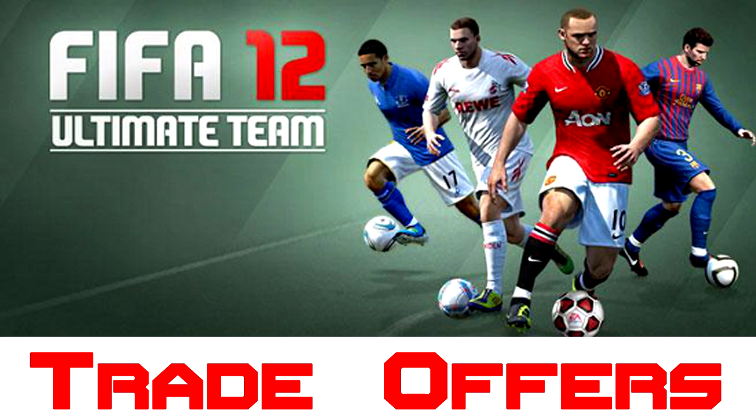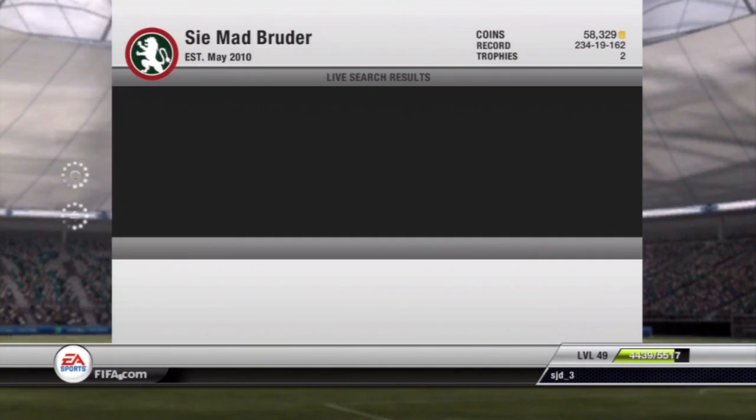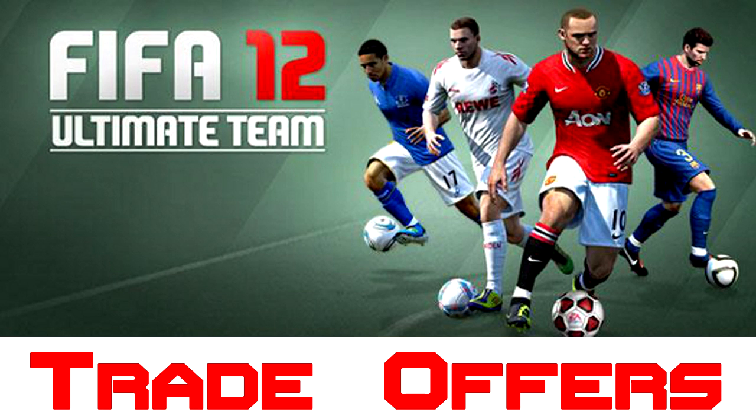But then we've got the trade offers, which I think is not a good idea. A lot of other people agree that you should be able to trade offer to other people as well as just friends. Here you can see it just comes up with the little message at the bottom, rather than taking the trade offer option off altogether. They say it's to stop hackers, which I believe is a bit stupid, but I see the point — if someone hacks you on the web app and they try to send trade offers to themselves, they're not on your Xbox or PS3 account, so they can't add themselves as a friend.